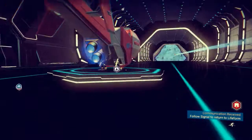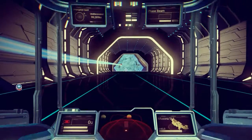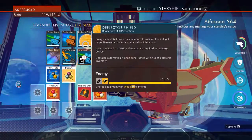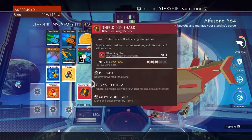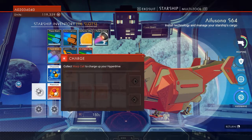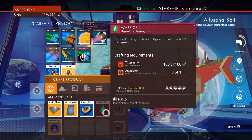I wonder if it's a thing where if you find a ship on the surface it's going to suck donkey balls. Need to find zinc. What else do we need to do? That's why we're leaving. We do, at some point, want to charge up our hyperdrive.